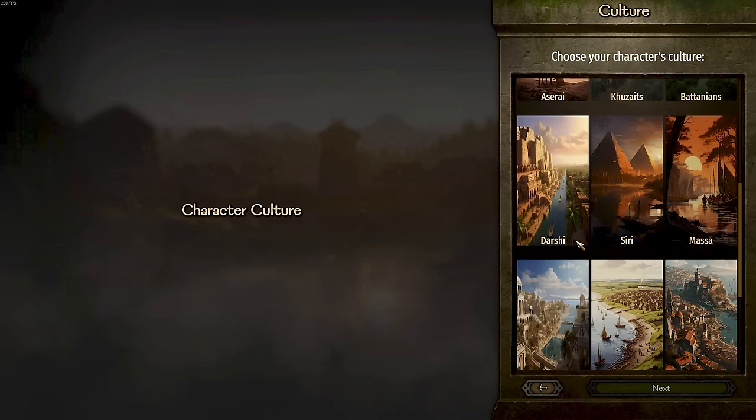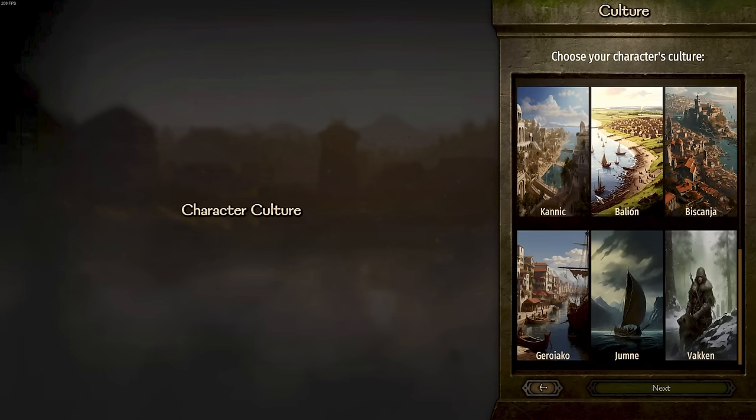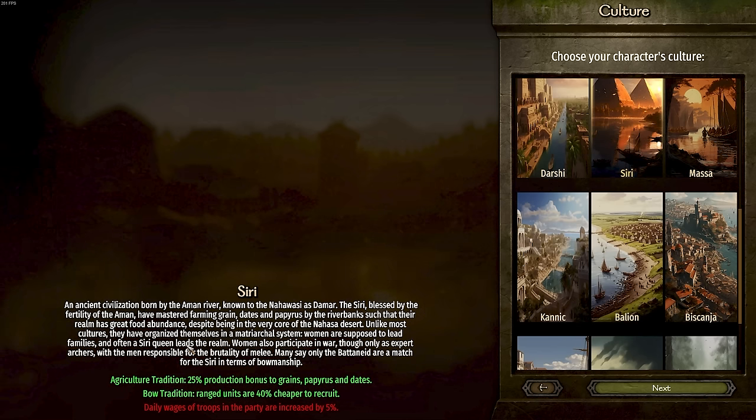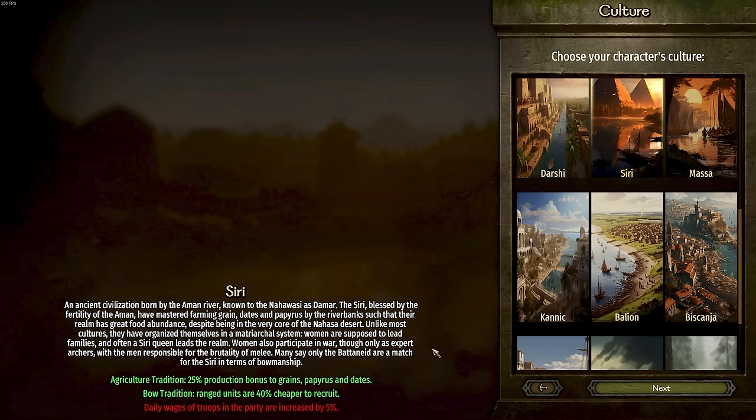Let's first take a look at all the brand new cultures making their way onto the campaign map. We have the vanilla six we've known for many years, and then there are nine brand new different cultures. Many of these have unique abilities — like the Serai, who have agricultural traditions allowing them to produce more grain, papyrus, and dates. This is important because Banner Kings completely reworks how the economy works, tying into the estate system and the new warehouse system where you can get resources from your own workshops.